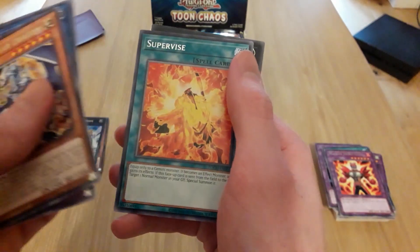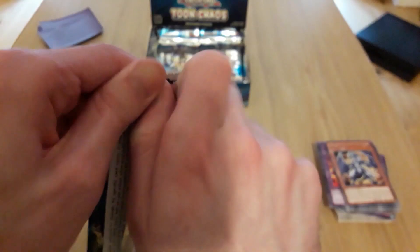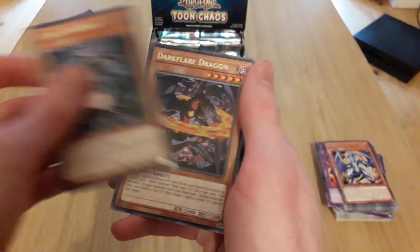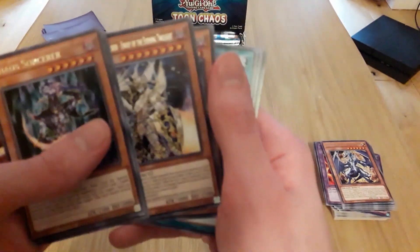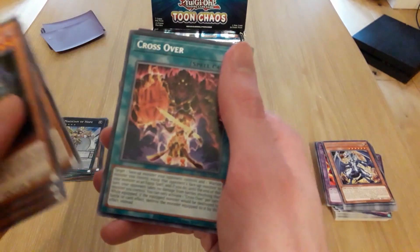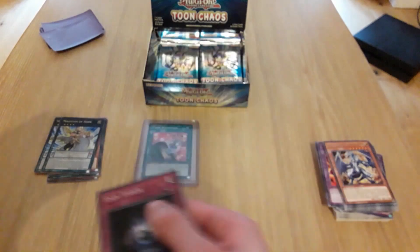Light Pulsar Dragon, Proglio, Envoy of Chaos, Masked Hero Diane, Masked Hero Goka, Supervise — oh, another Magician of Hope, that was like the same pack. Chaos Sorcerer, Dark Flare Dragon, Black Luster Soldier, Keeper of Dragon Magic, Crossover again, Curse of Dragon Fire, and Toon Tower — very good.